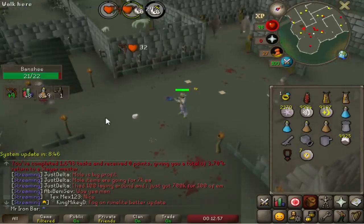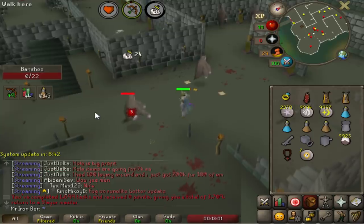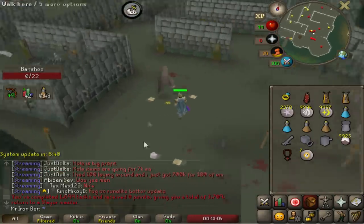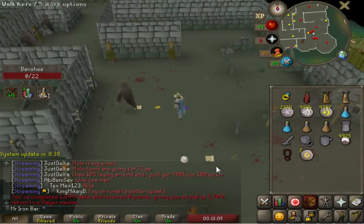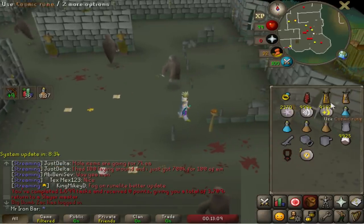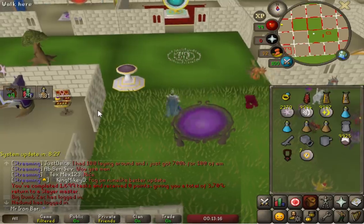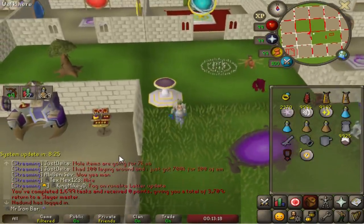I made it with plenty of time to spare. This is my last Banshee — task complete! Now I am on 1699 tasks. 8 minutes left, so no problem. I should be able to hopefully get the Hydra in one try without having to skip too much. Next task is going to be the big fat points.